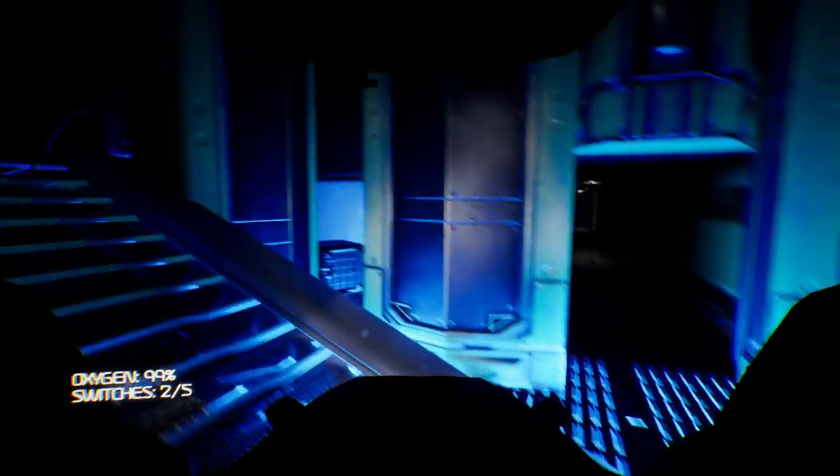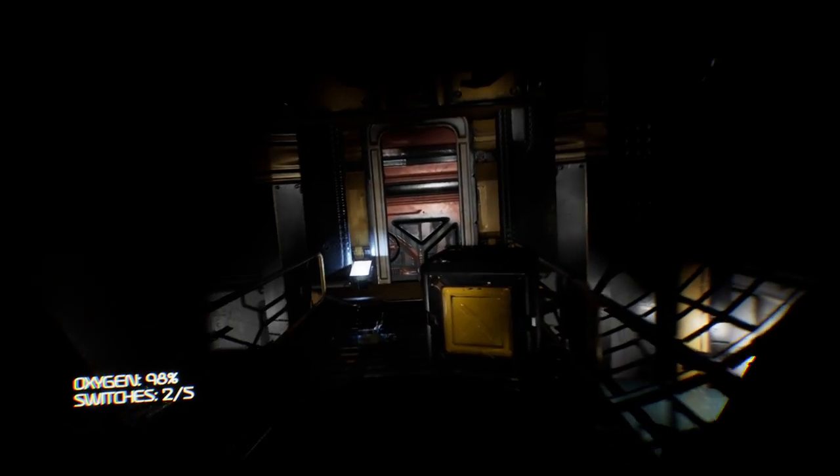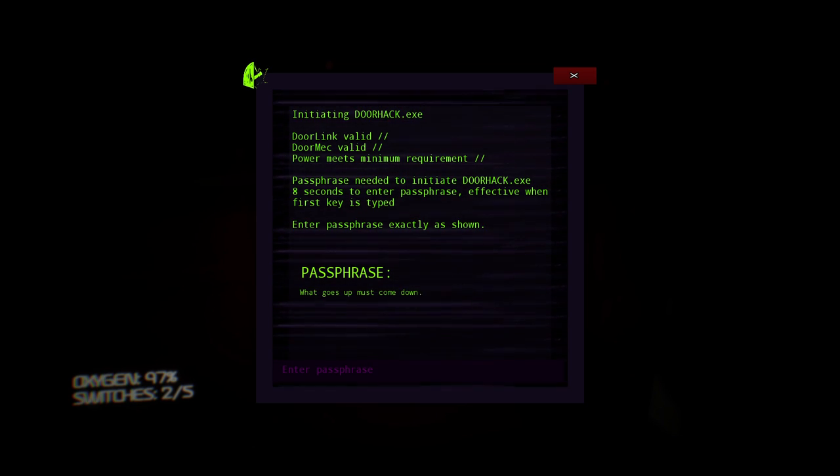Okay, there's a switch right here. That's why we kept losing — he was popping out of here and getting me. We already got two switches, three more left. What do we got here? Door hack — Afton Electronic Ink. Initiating door hack exe, door link valid. Enter passphrase exactly as shown: 'what goes up must come down.' What? What does it want me to do? Oh, it just wants me to type that in — wait, it's counting down! Oh my God, I'm going to lose.